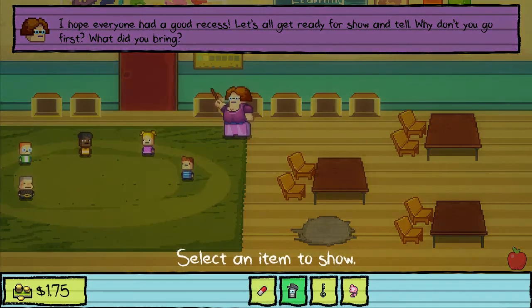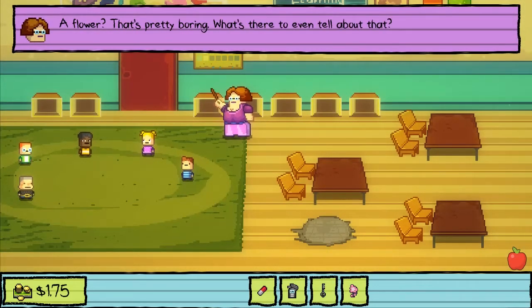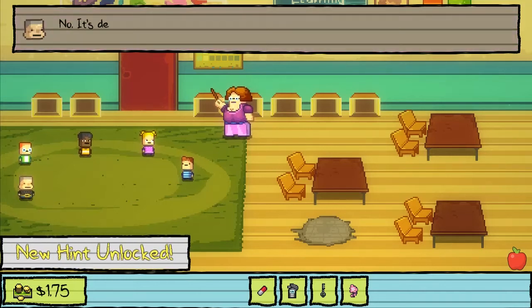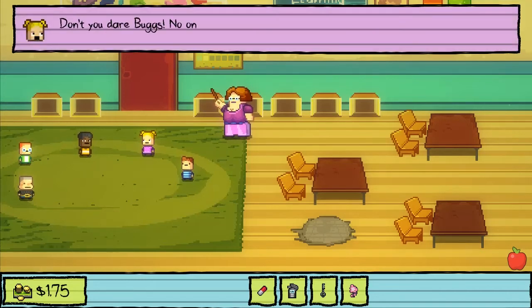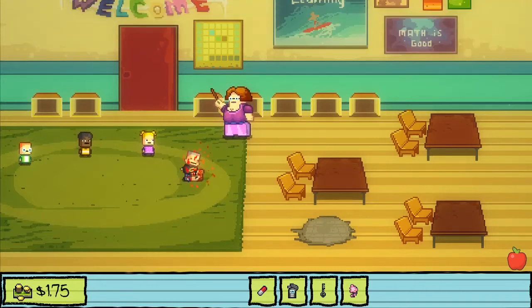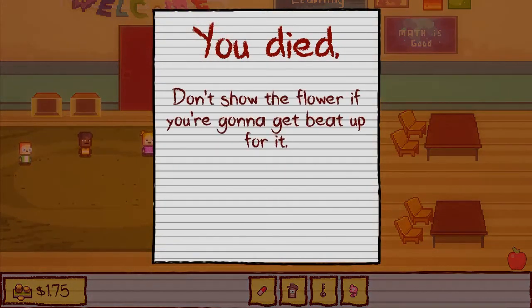I have lots for show and tell. Let's all get ready. Why don't you go first? I brought a flower. A flower? That's pretty boring. I gave him that because he's been a good boyfriend all day. No, it's definitely wimpy - I'm probably going to kick his butt for being so whipped. Don't you dare! No one is allowed to kick my boyfriend's butt except me! Miss Applegate, stop him! I would, but dab if I don't love a good kitty fight. This school is seriously messed up. Don't show the flower if you're going to get beat up for it.